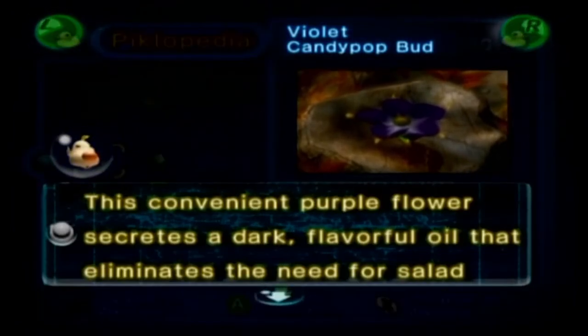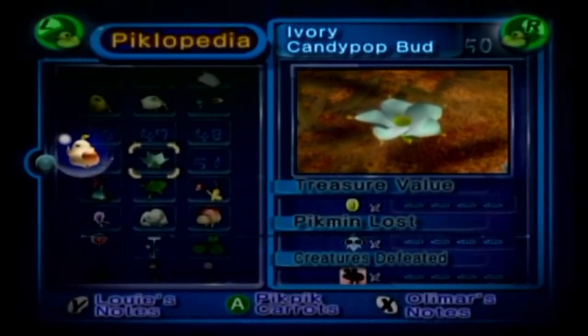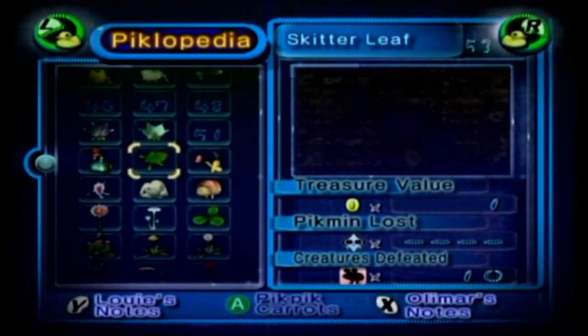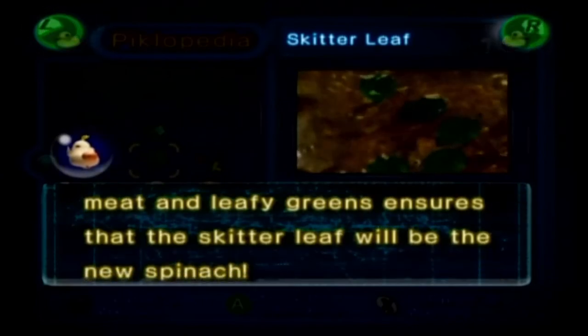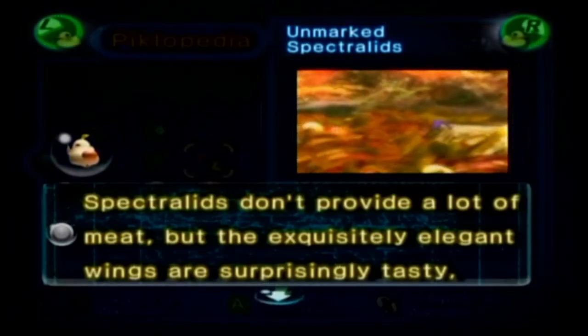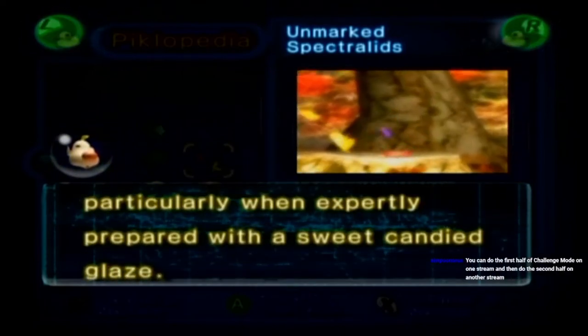'This convenient purple flower secretes a dark, flavorful oil that eliminates the need for salad dressings.' Ivory Candy Pop Bud: 'This elusive flower spoils within seconds of picking, making it unsuitable for cooking.' Creeping Chrysanthemum: 'When thinly sliced, the predator's sizable body makes a sumptuous pizza topping.' Skitter Leaf: 'This superb amalgamation of juicy meat and leafy greens ensures that the skitter leaf will be the new spinach.' Unmarked Spectrolids: 'Spectrolids don't provide a lot of meat, but the exquisitely elegant wings are surprisingly tasty, particularly when expertly prepared with a sweet candied glaze.'